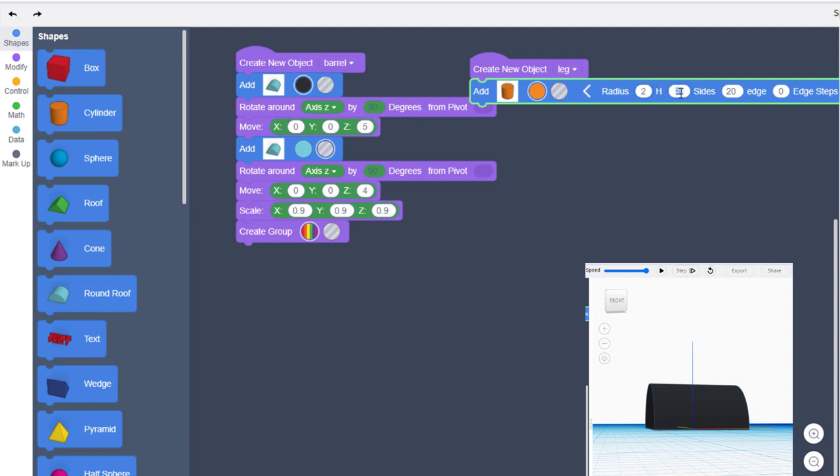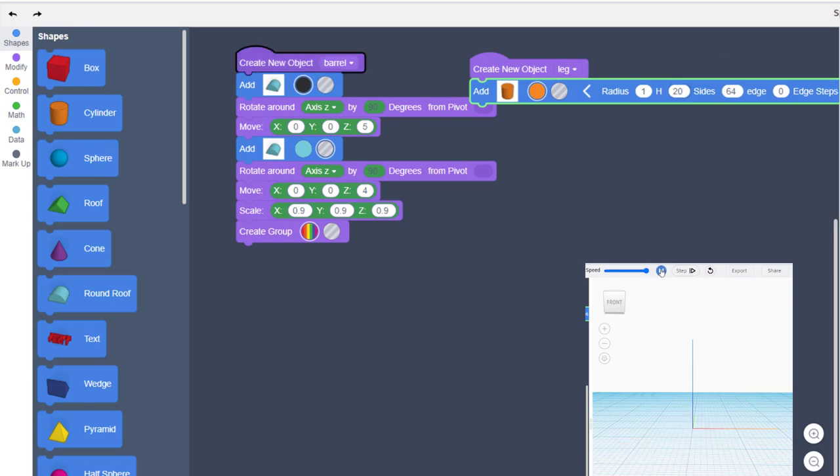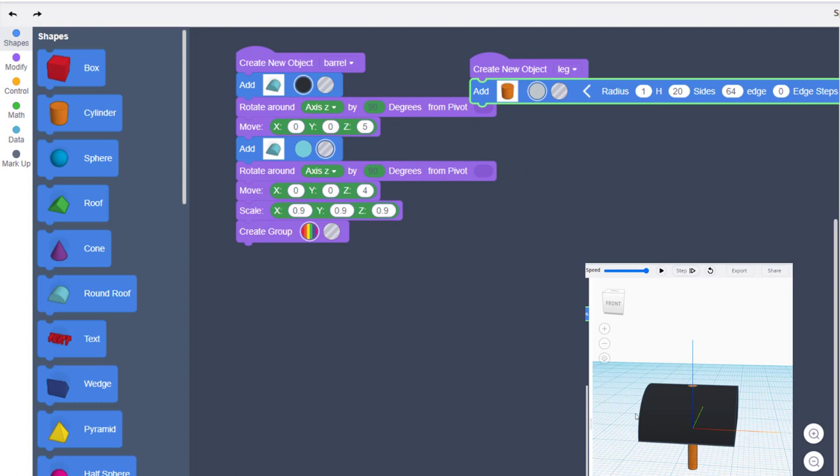We're going to build the leg with a cylinder. This one has parameters we can change — we want our radius to be 1, our height to be 20, and our sides to be 64. When you hit play, you will see the leg shows up right in our grill. It's too large so we're going to change this to radius 1 and height 20. That looks more like the size for a leg on a grill. I'm also going to change it to gray.